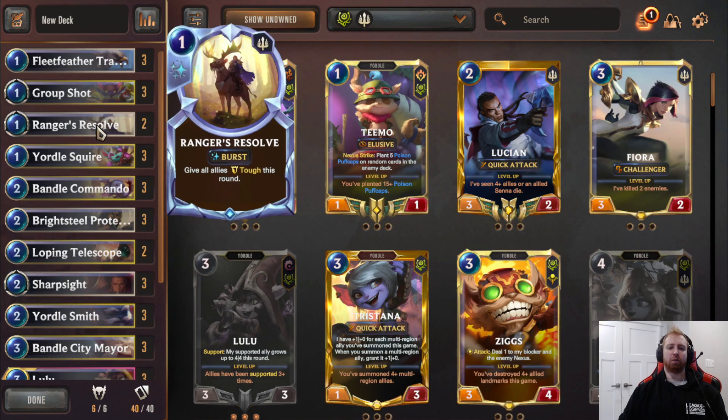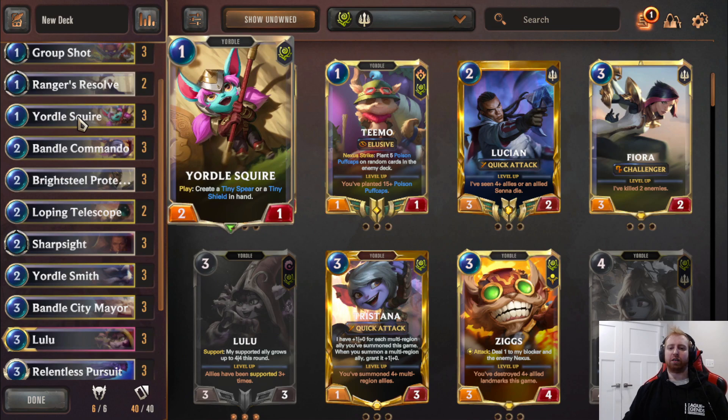Ranger Resolve is good for protection on your board. Yordle Squire is nice because the one-drop gets buffed by Poppy so it's cheap, and then it also lets you protect Poppy with Tiny Shield or you can go more offensive with Tiny Spear on things like Yordle Smith.